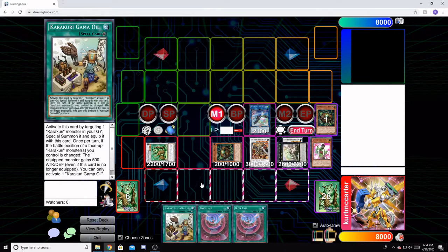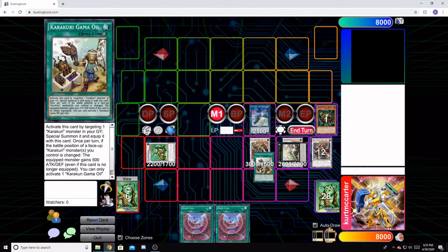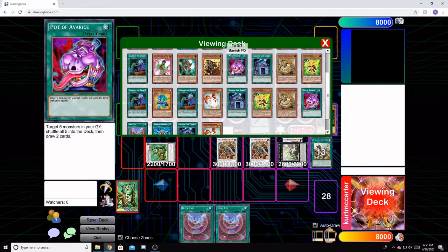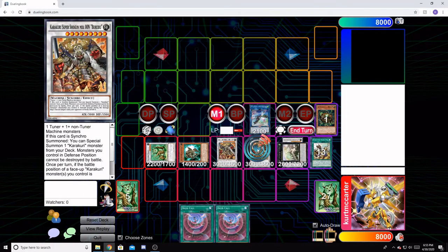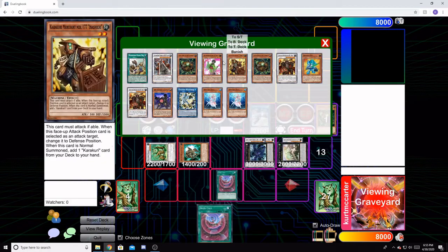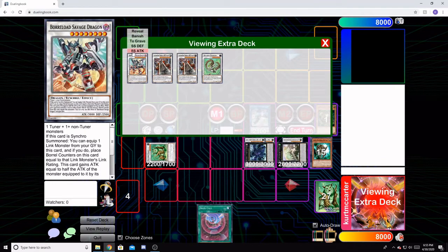We activate Gamma Oil to bring back a Bray-Do. We synchro off Bray-Do and Gamma, getting our second copy of Bray-Do. Bray-Do summons from deck our lone copy of Nisamu. We overlay our two level nines for Calamities, then use Iron Call to bring back Saizen. We synchro those two off and get a copy of Warlord Savage Dragon.